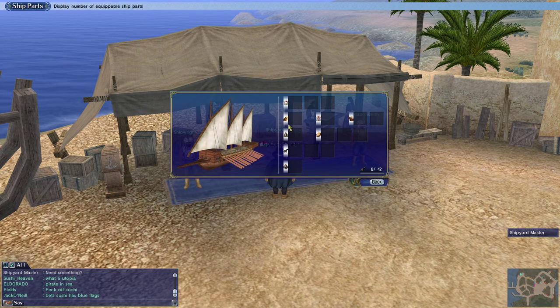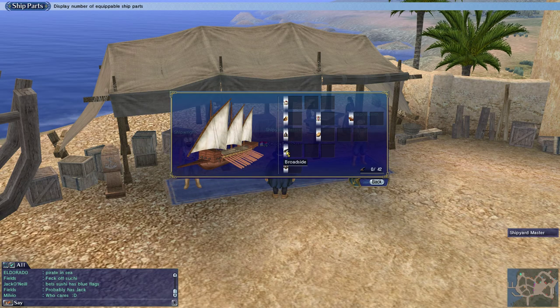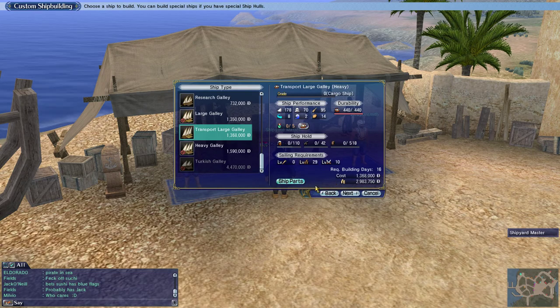Looking at ship parts, you can see what it's going to have: three sail slots, three armor slots, three cannon slots, a figurehead, a crest, two stern or special equipment slots, a bow turret, and a stern turret. Those are your options.